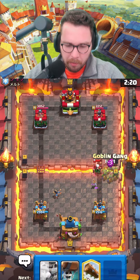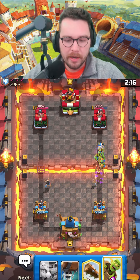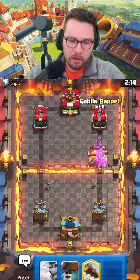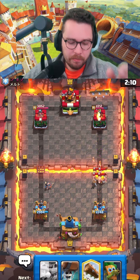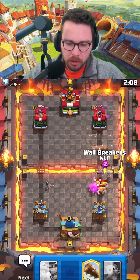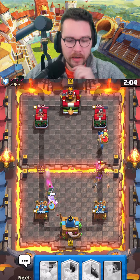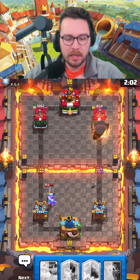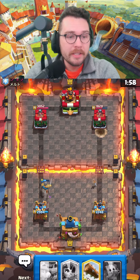He goes for the magic archer and gets three or four shots — actually a lot of damage, well played. Good pekka players need to rely on secondary ways to get damage, like going for those magic archers at the bridge. He forces out the log — so we go for defensive wall breakers, and I don't think he'll have enough elixir to defend that properly. That bandit was a little aggressive.